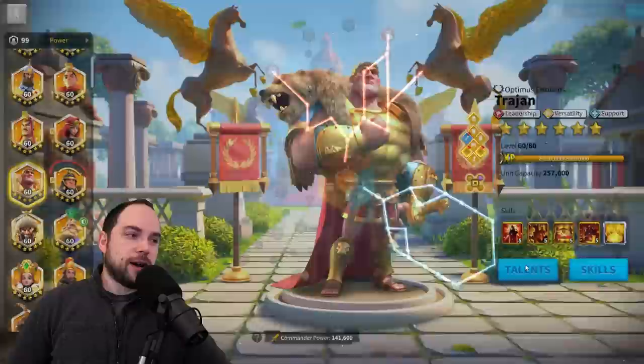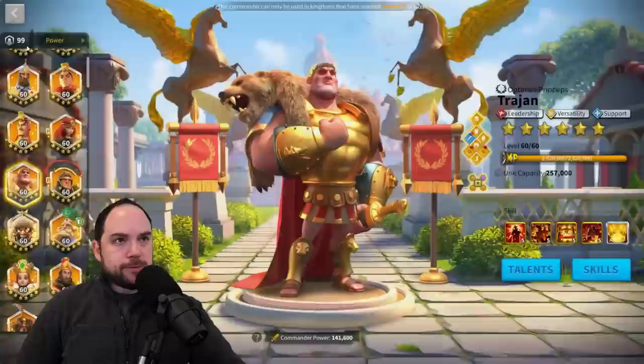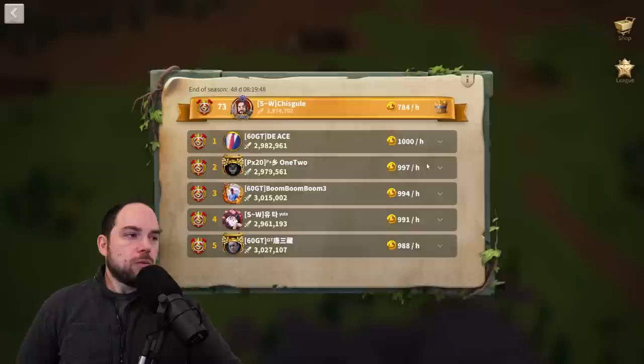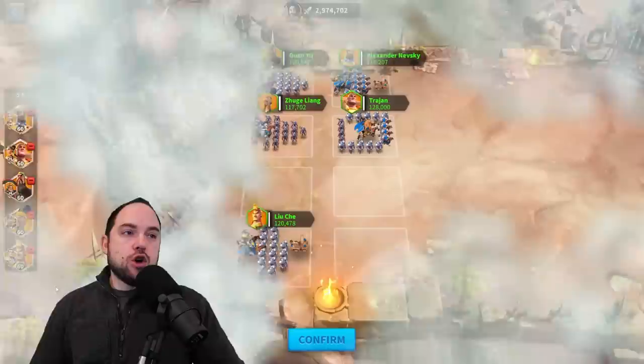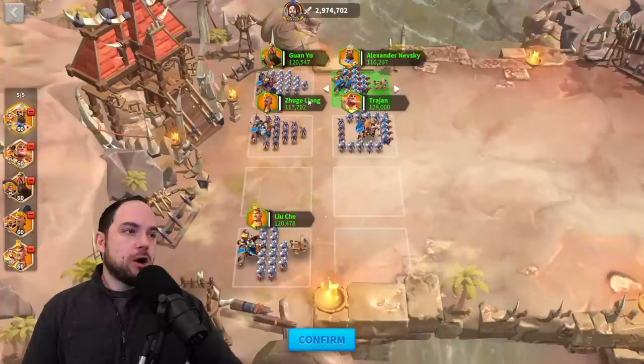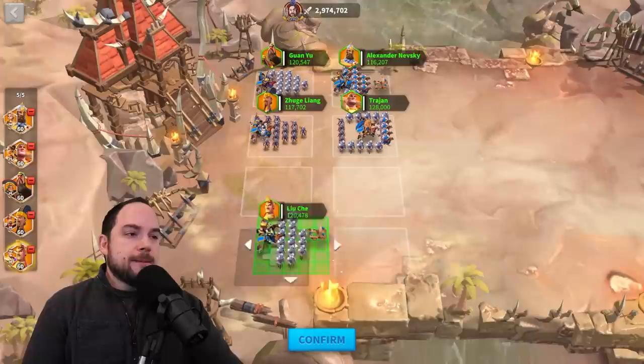Let's look at swap-outs for some of these commanders and where you could put them. Looking at my defense, I've got Nevsky and Joan up in front. Most people aren't going to have this many infantry marches, so if you can't field this many infantry marches, you'll often see an extra cavalry march — and we see 60GT is literally doing that, using Huo and pairing it in the off lane with Honda.